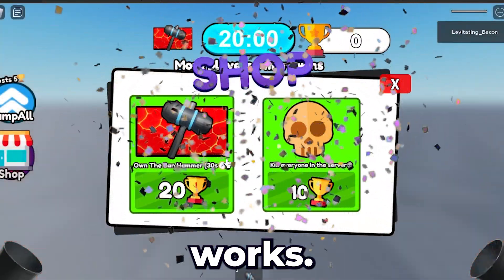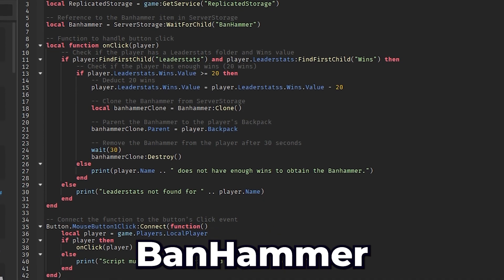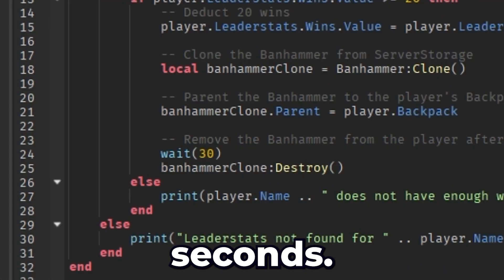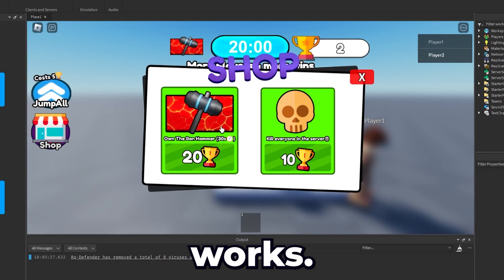It works! The button had a weird scaling issue, but I knew how to fix it — I just converted it to scale. Then I wrote a script for the banhammer button that clones the hammer into the player's backpack for 30 seconds. But that also didn't work, so I separated the script into a local script and a server script — and now it works!